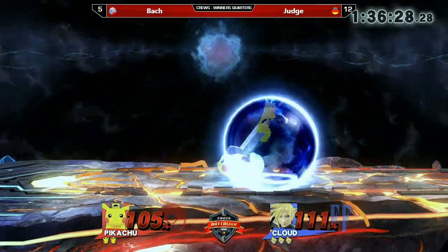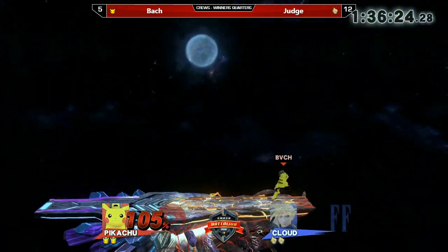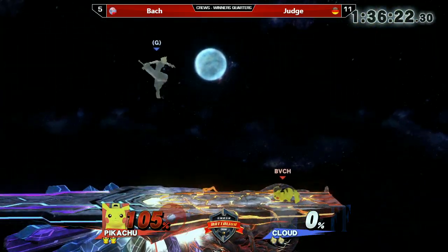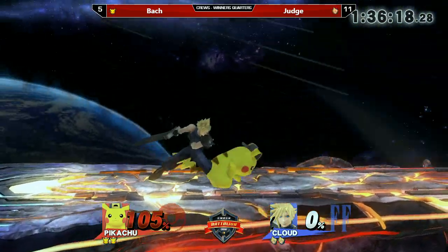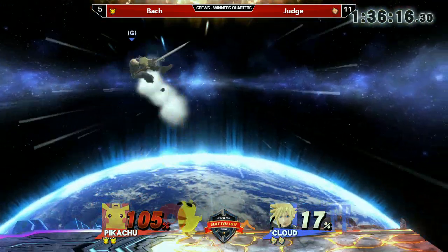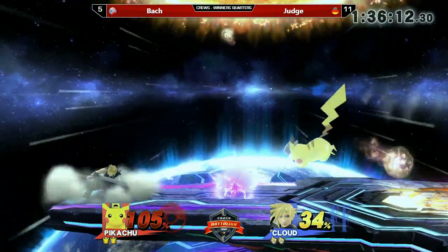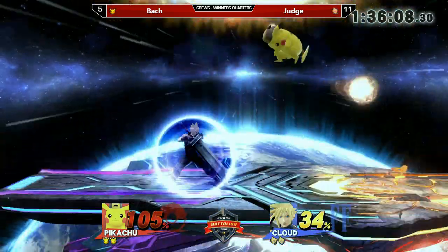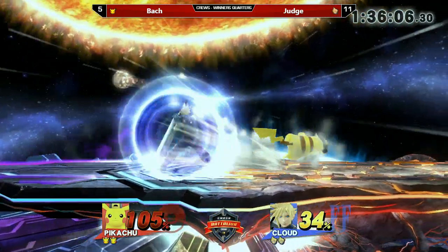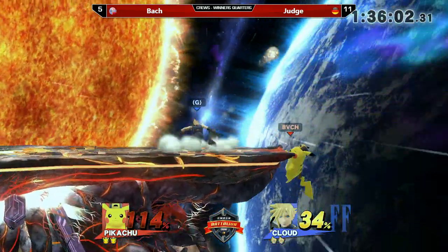You can especially see that on the ledge get-ups because he's so cautious. Nice punish — unfortunately no Limit mistake for Judge, but an incredibly good punish from Bach who managed to take the stock from Judge. Good recognition of the situation: he realized Judge was most likely trying to get behind him, so he just turned around and forward smashed. The forward smash has an incredibly good hitbox — it goes a bit further and covers the ledge option. Judge is still in a rather dominant position, always getting Pikachu off the stage.